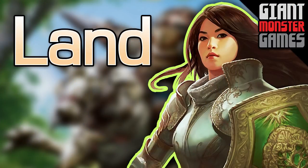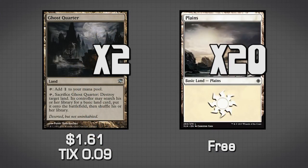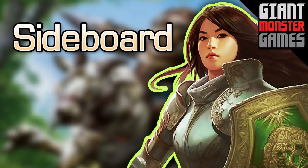Now the section everyone's waiting for — Land. We have two Ghost Quarters and 20 Plains. Nothing too special going on here, and that is the entire deck. But if you're planning on taking this out to an FNM or playing on MTGO, you're going to want a sideboard, so let's talk about the sideboard.